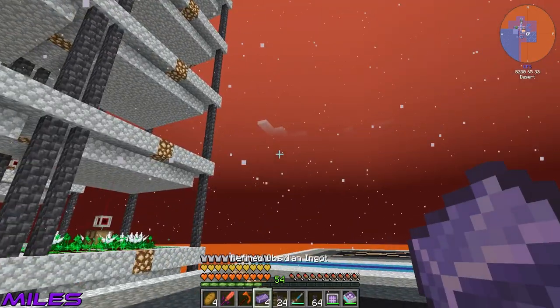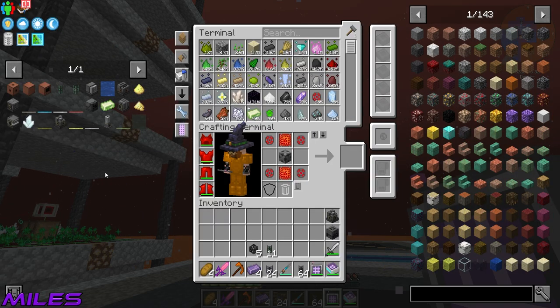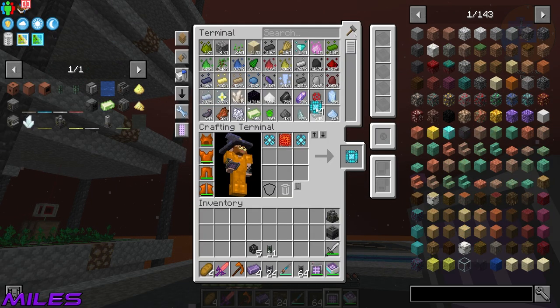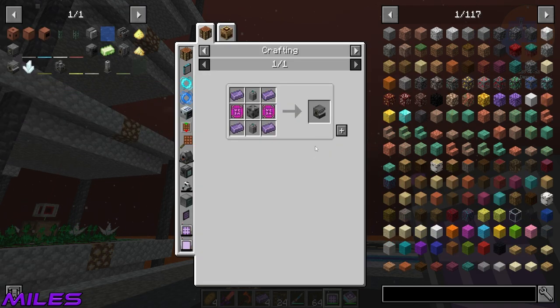I've got another four here, so I can make this. We just need two of these. We haven't got these either - they're super simple to make. It's the purple logic chip things - they're control circuits.